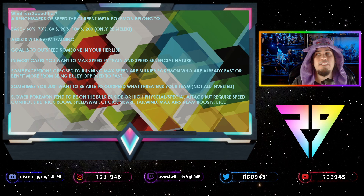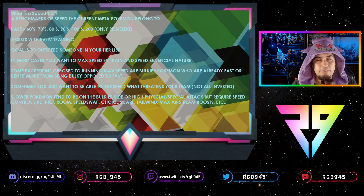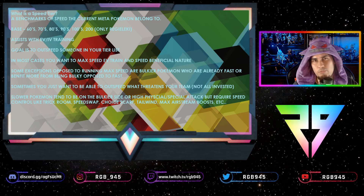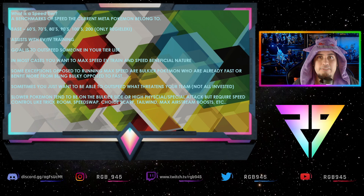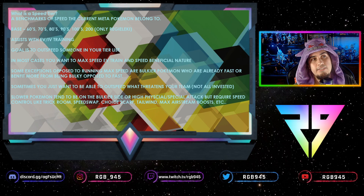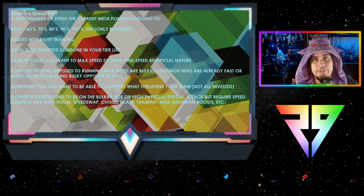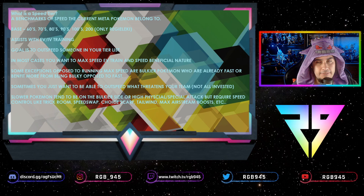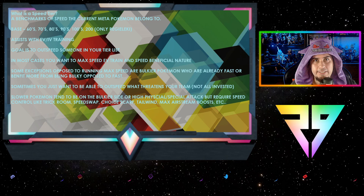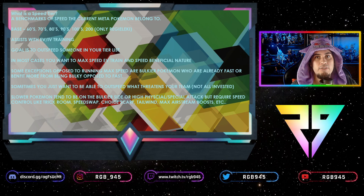Base speed means the lowest stat that Pokémon can have. We're talking about the top 24–25 Pokémon on Pokelytics, because that's basically what you'll see in the meta. We're going to cover the 60s, 70s, 80s, 90s, 100s, and 200s. The goal is to outspeed everything in your class — so you max speed in the EVs, the carbos, and then max attack or max special attack.